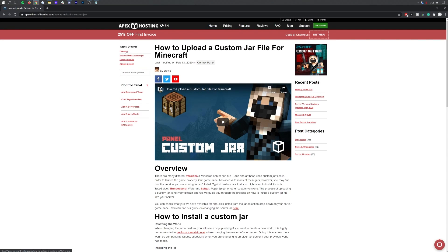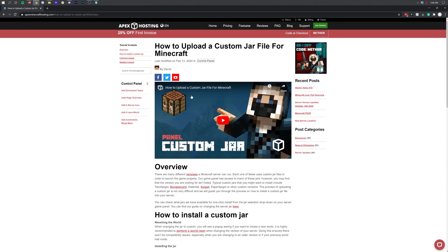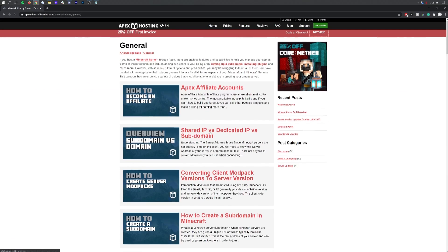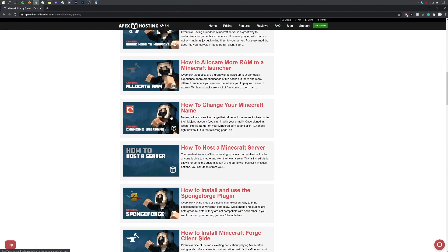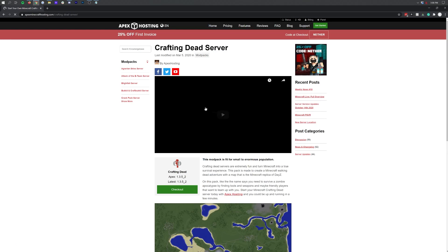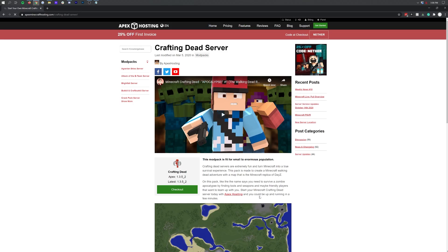All the guides have great text format, which is often easier to follow along. With Apex you can find solutions before you even reach out to support — it's already solved before you even think about it. That's what's great about Apex, and that's why user guides are a big point for me in reviews.